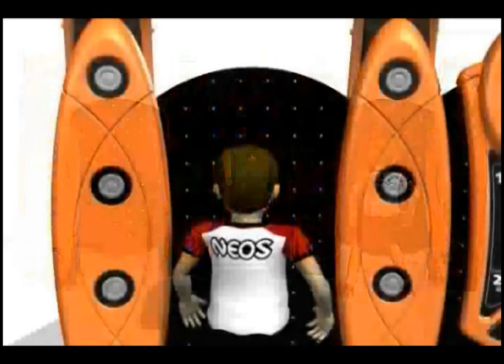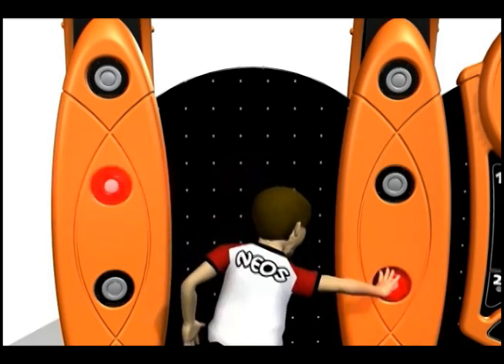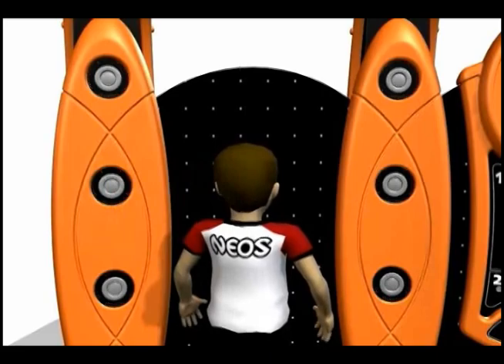Level 2 introduces the blinking bonus light — press it for extra points. Level 3 introduces the laughing decoy light. If you press a light and it laughs at you, it's the decoy light. Find another light.